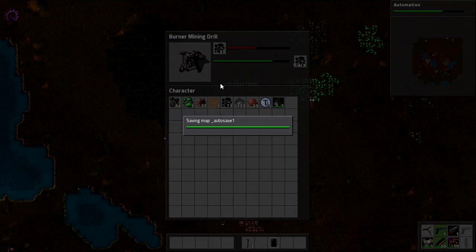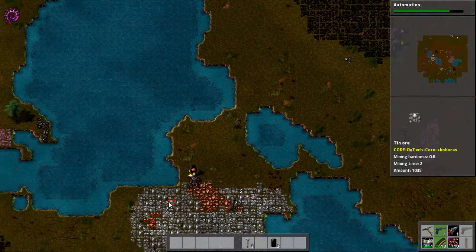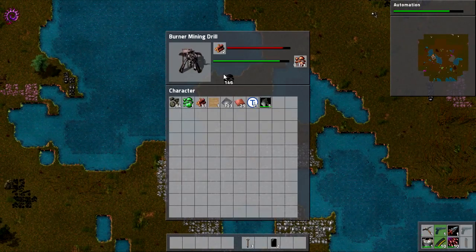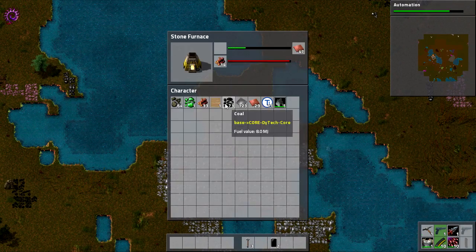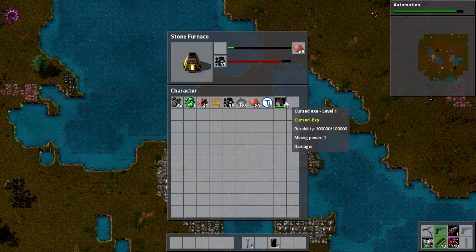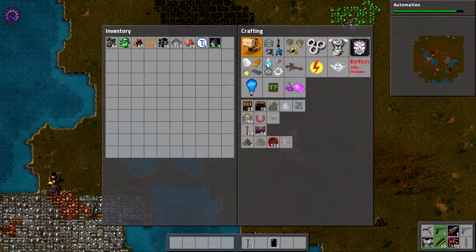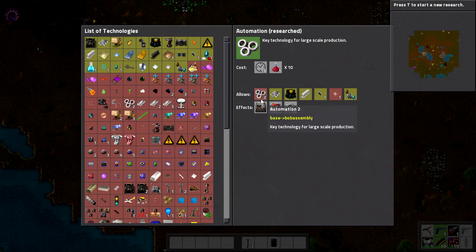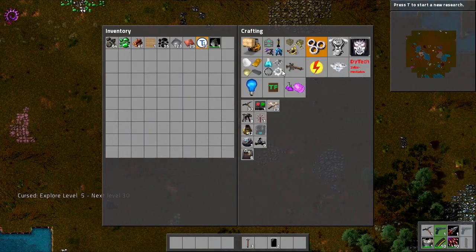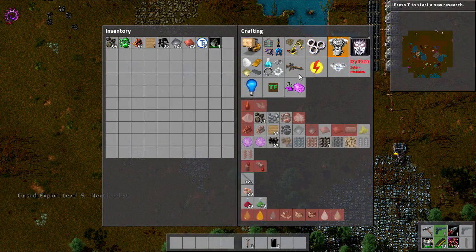Do we need any more coal in here? I think those guys are fine for coal. Might need to fill up the coal over here though. I'm actually going to replace that — wood is important in this sort of game. We have an assembling machine, a long-handed inserter, and the iron gear wheel. All of which are very important because we're going to be using them a heck of a lot.